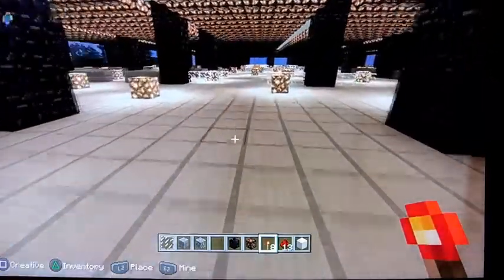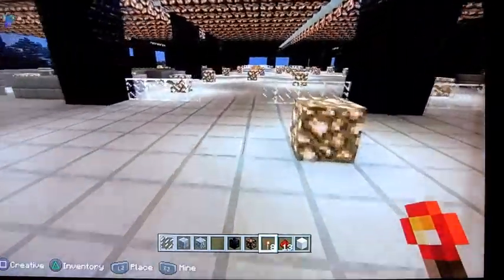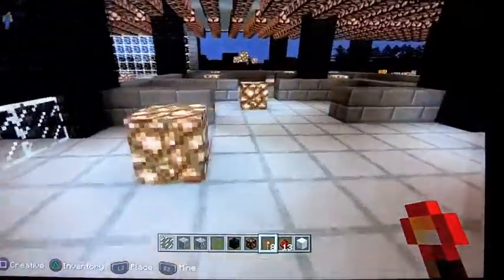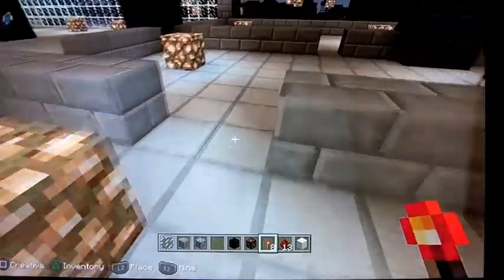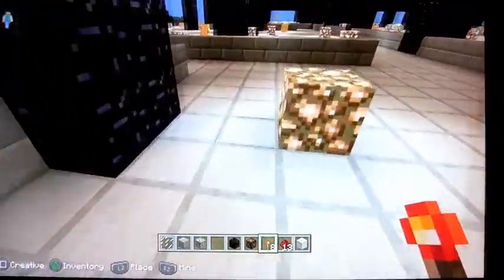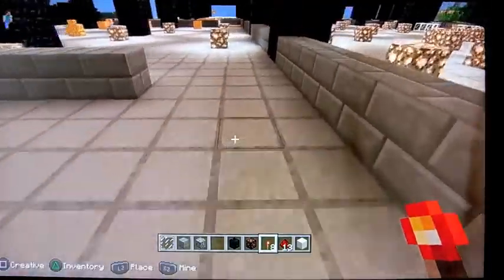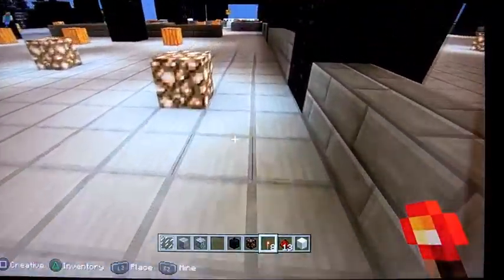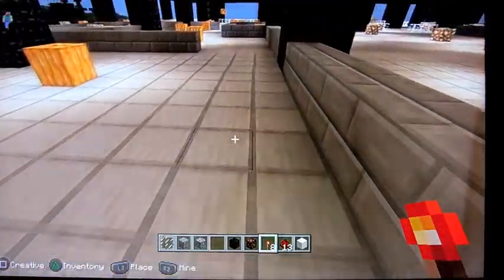We have two double door entranceways that go into the space. This is a little elevator bay that's going to be over here, and the stairwell and staff areas are located in the deep back. This is our loading dock that's in the back of the building and our freight elevators that go in there.